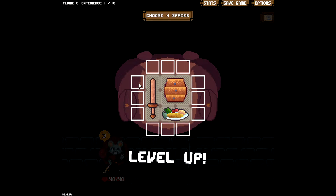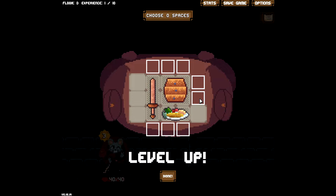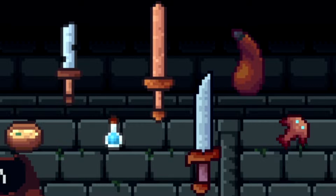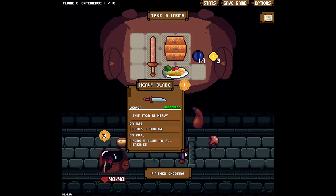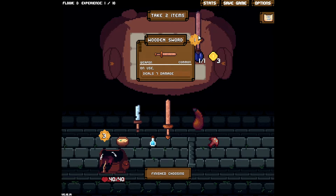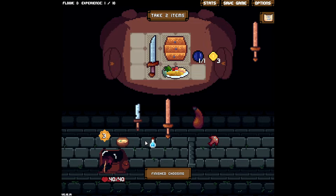So you level up, and when you level up you have the choice to expand your inventory however you want. I like to expand sideways first since I started playing this game. And here we have our very first choice of weaponry. Right now we can only take up to three items. First thing I want to do is pick up this heavy blade. I'll use it over my wooden sword because it does one more damage and adds a five slow debuff to enemies.